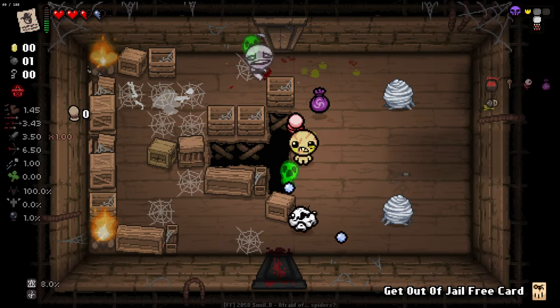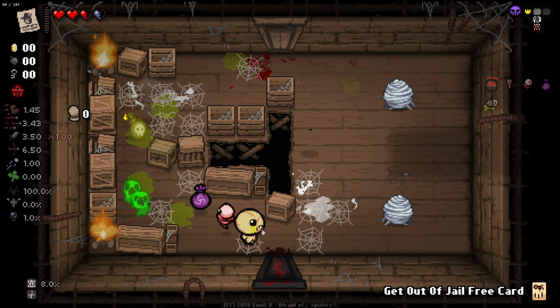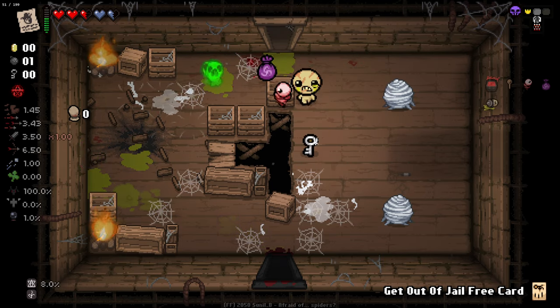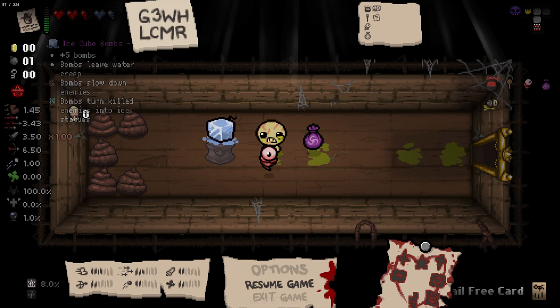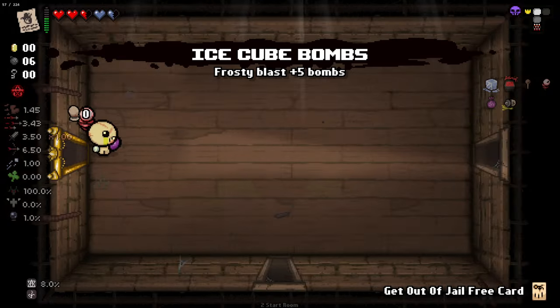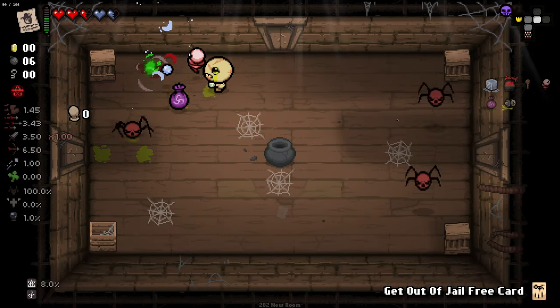These little ghosties are definitely going to help out here. We'll bomb that. Quickly go and get our item room. Bombs leave water creep, bombs slow down enemies, bombs kill enemies into ice statues. Pretty nice. Some extra bombs is just useful to have utility-wise.